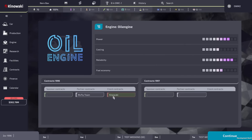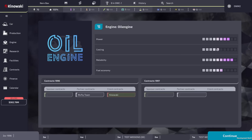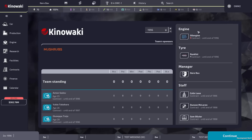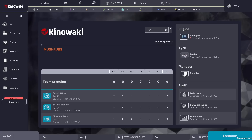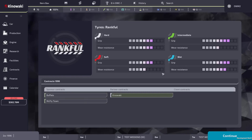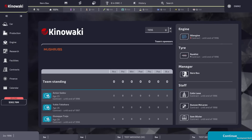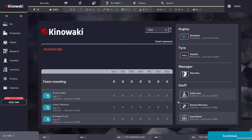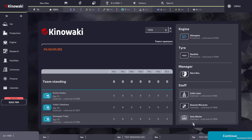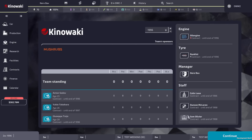In our profile, we have a contract with Oil Engine - a really reliable engine with decent power but low cooling and somewhat okay fuel economy. We also have a tire provider that's really good on wet weather compounds but not as good on the dryers. Looking at our staff: Colin Lane, Duncan McLaren, and Sam Olivier appear to handle manufacturing, research, and negotiations respectively.